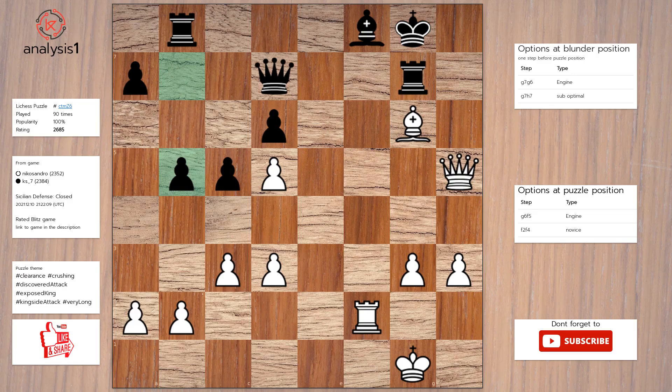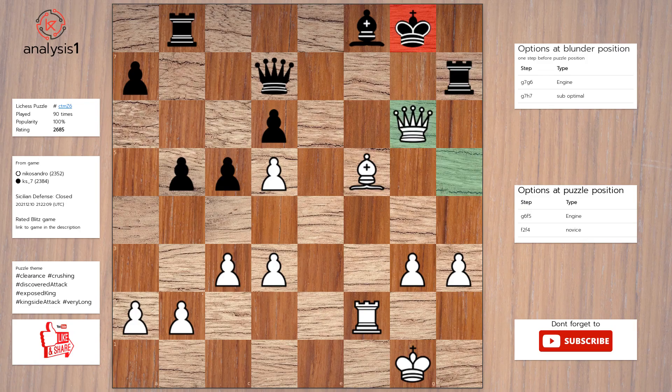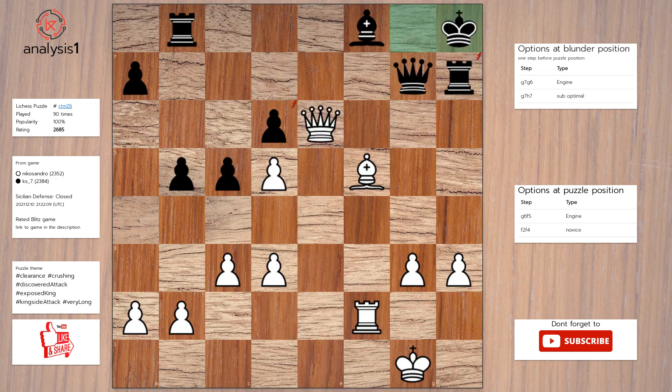Solution to the puzzle is: Bishop to f5. Rook to h7. Queen to g6, check. Queen to g7. Queen to e6, check. King to h8, check. Bishop takes rook. Queen takes bishop. Rook to f4.